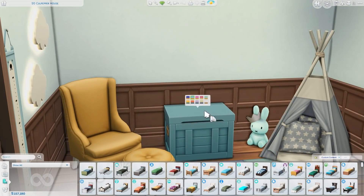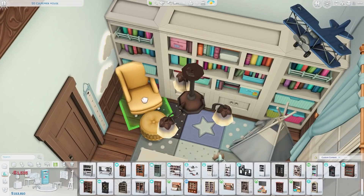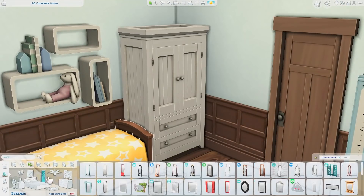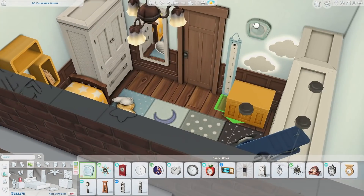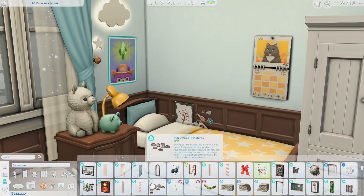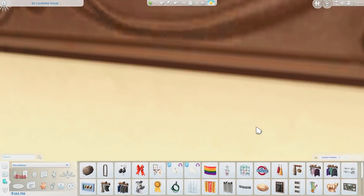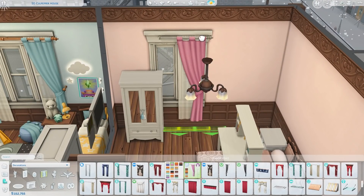If you guys like kids' room stuff, this CC would go really nicely with it. I placed some actual kids' bookcase items in here — they filled the space nicely. I really enjoyed using the yellow and blue combination; it paired perfectly with the bed. I originally had shelves above the bed but got rid of them — they felt too bulky and you'd whack your head on them in the morning. I think this room is so cute.